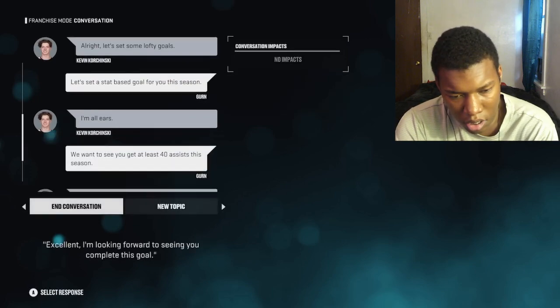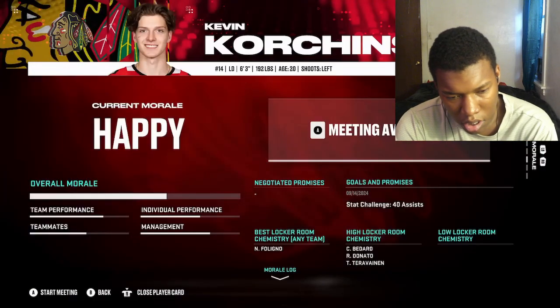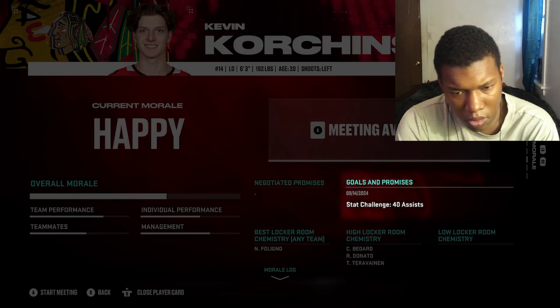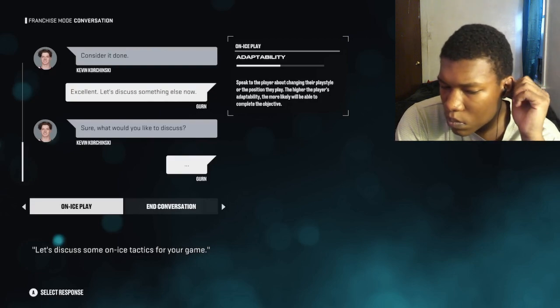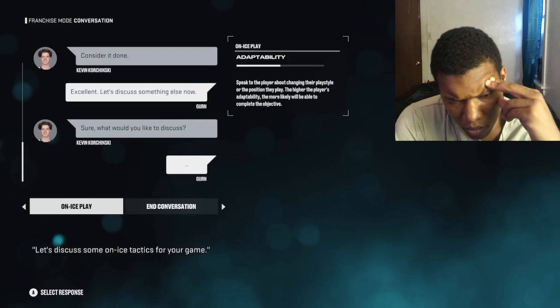I'll set a goal to have him score 40 assists. Once that's in there, you'll be able to check the goal in the morale screen and track their stats through the season.